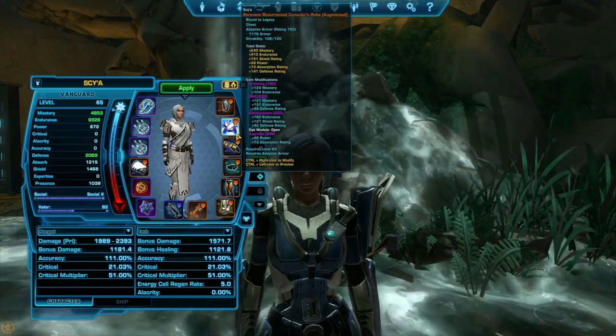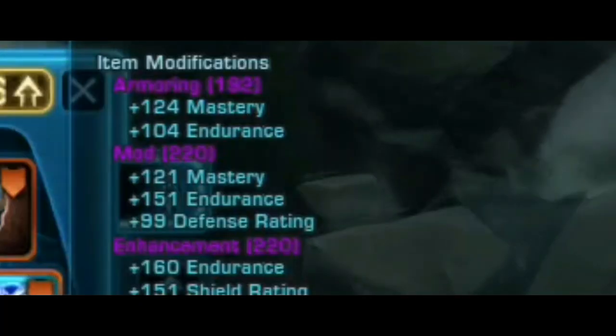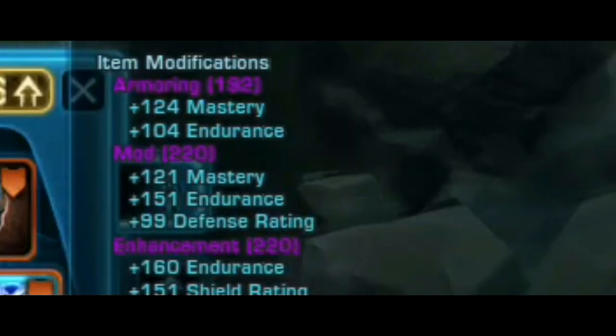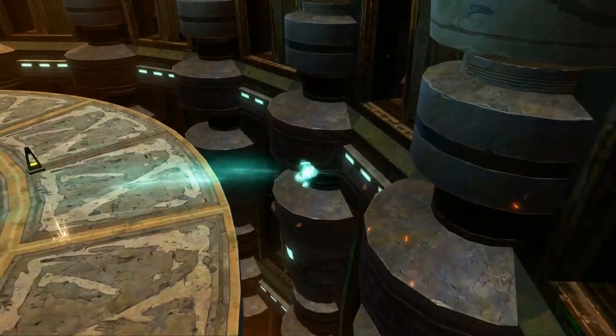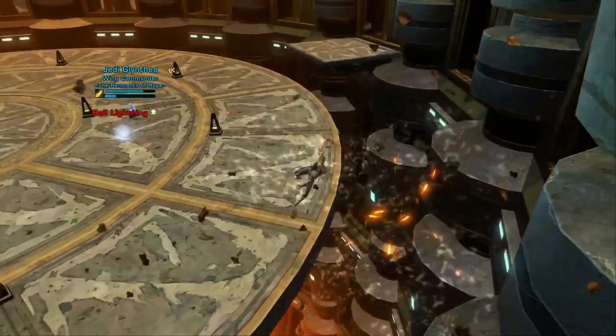When you roll over your armor, you'll be able to see the modification's item rating in parentheses beside the name of the modification. The higher the number, the more powerful it is. Some modifications are stronger than others, and better modifications can be earned by doing more difficult content, like operations.